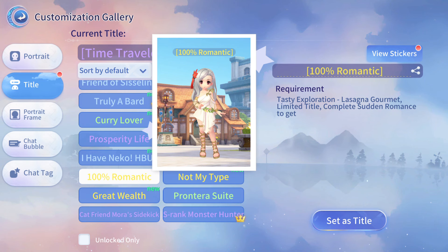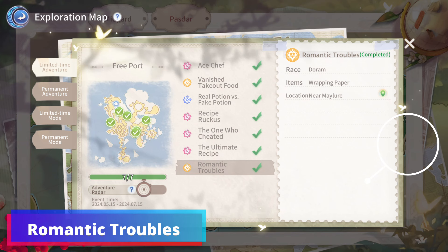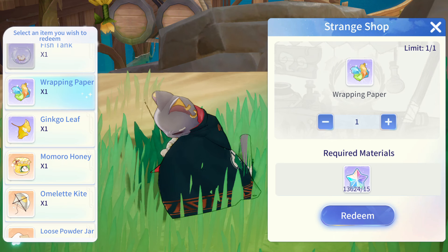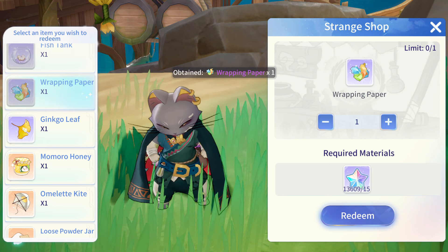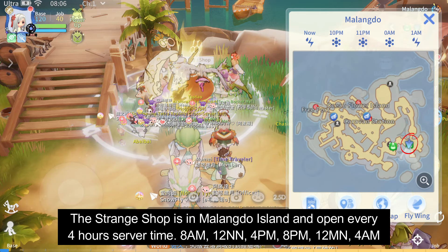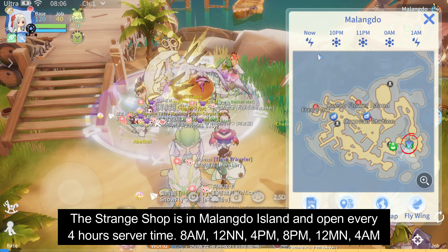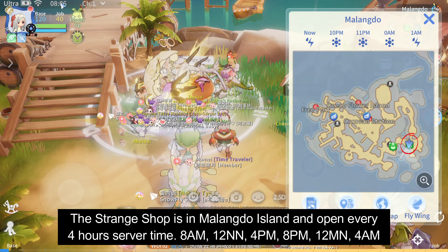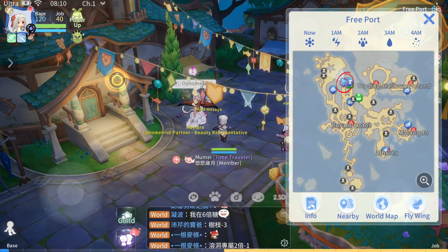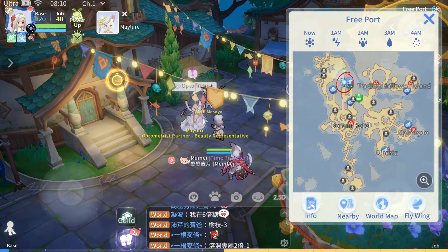Completing the Romantic Troubles Freeport Quest will give you a title. You need to be a Doram Race and have a Wrapping Paper Trinket that you can purchase in Malangdo Island's Strange Shop. You can trigger the quest near Maylure.